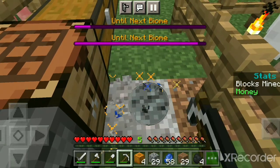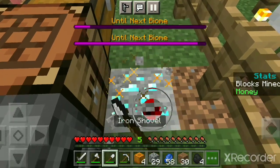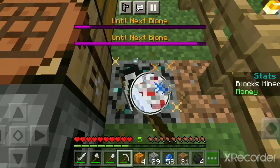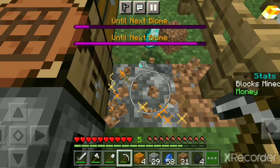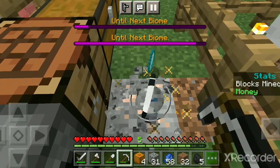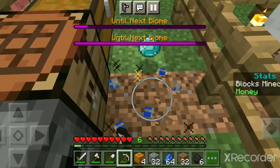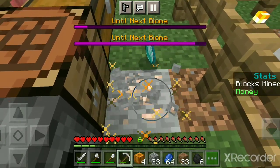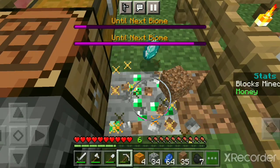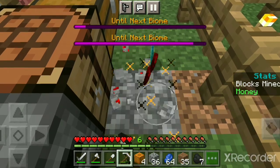Ooh, diamonds! Got a bunch of diamonds. Another diamond. Diamonds will now form or spawn frequently because I am underground. I'll just keep my pickaxe in hand because I'm not getting much gravel and dirt. Emeralds!